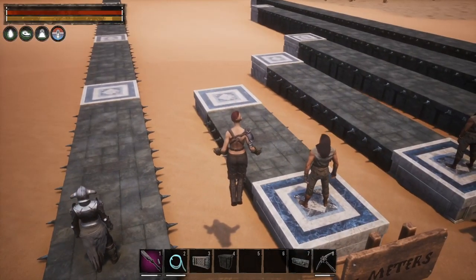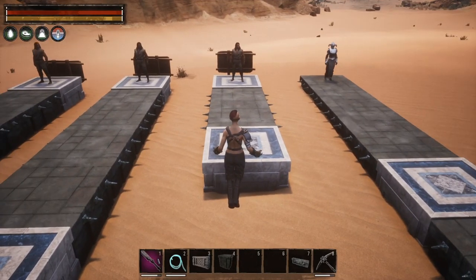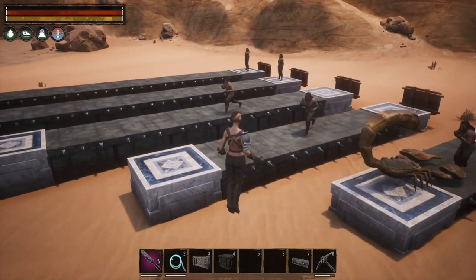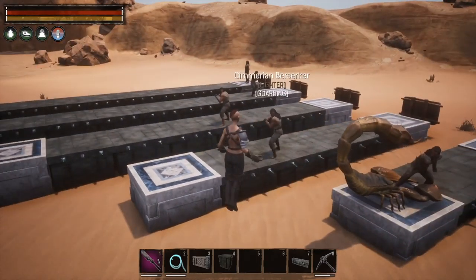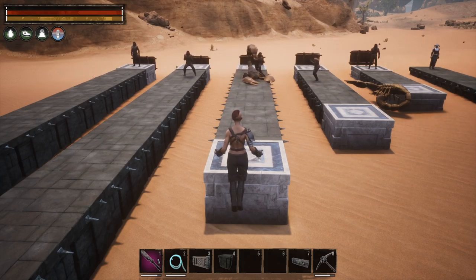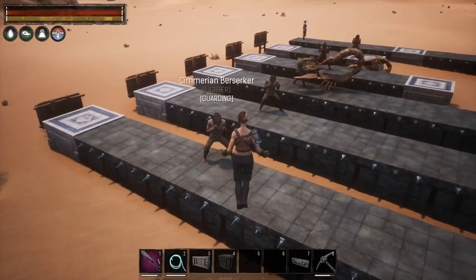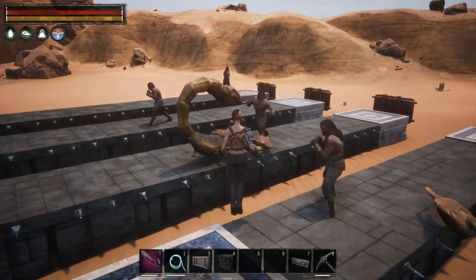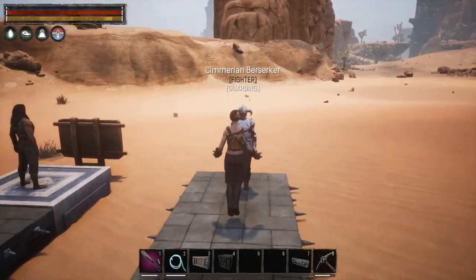Let's get into some testing. I'm going to spawn a large scorpion on this Aquilonian foundation and show you exactly what happens. You'll see all the thralls within that distance come to attack. Moving over to the next platform, the activation isn't always perfect but it is working — this thrall just needed me to get a little closer. They all want to engage because the scorpion is within their set attack range.